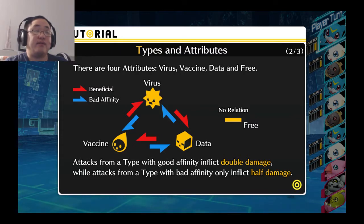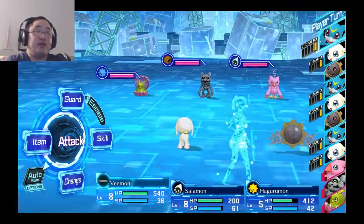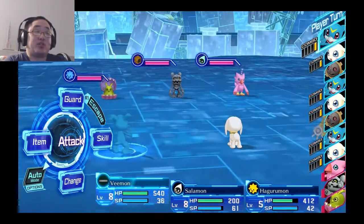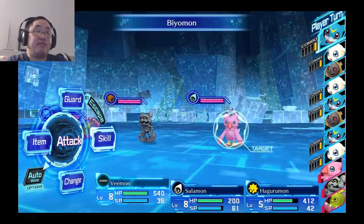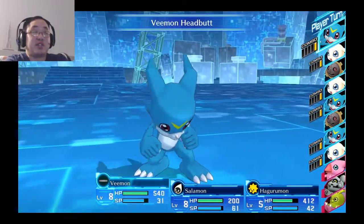The free type has nothing to effect on it. And you can also reflect an extra 1.5 damage with a type skill. But to be honest, the rock-paper-scissors method is much more effective than the attribute method. So keep that in mind. We do not have a data-type, so V-Mon can attack the vaccine-type, because data-types are good against vaccine-types.